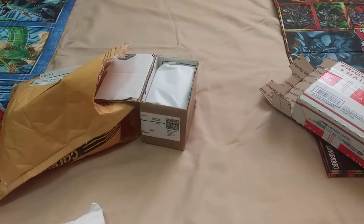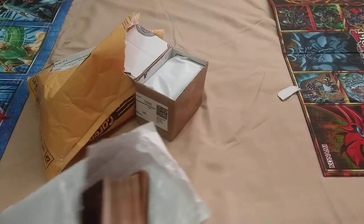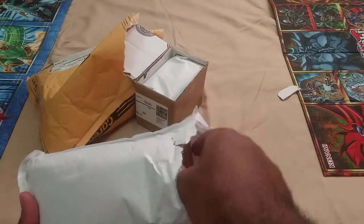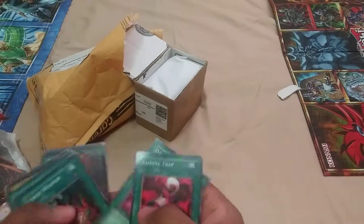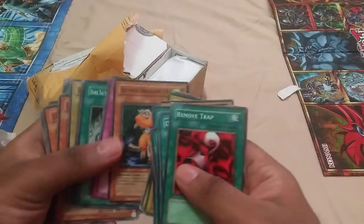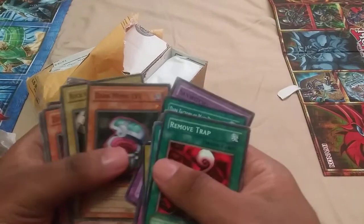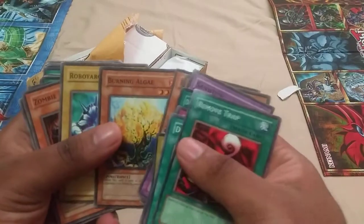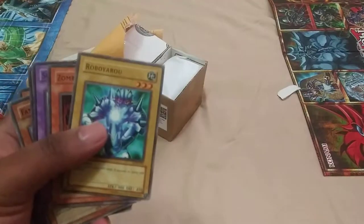Okay guys, there it is. I apologize for shaking the camera — I'm probably going to be shaking it a lot from my current setup since the camera is right up in front of me. We have some classic cards here: Remove Trap, Dark Energy, Fusion Weapon, got some nice little commons, Level 3 Dark Factory, Mass Reduction — that's a good card — Soul of a Duelist.